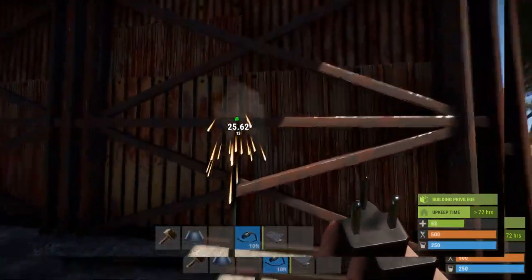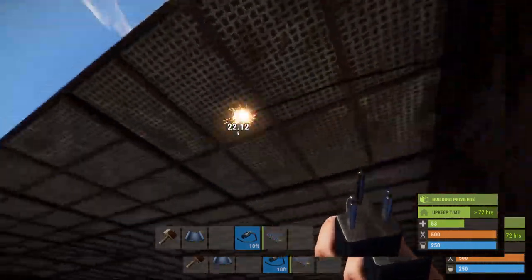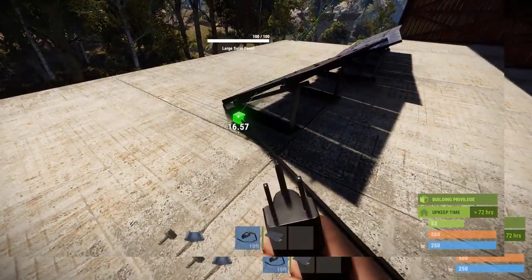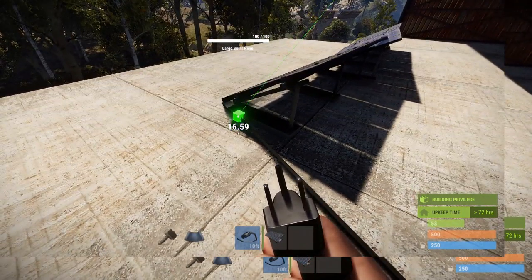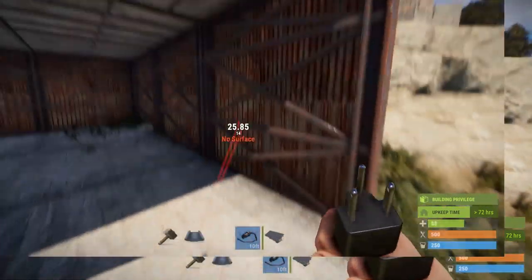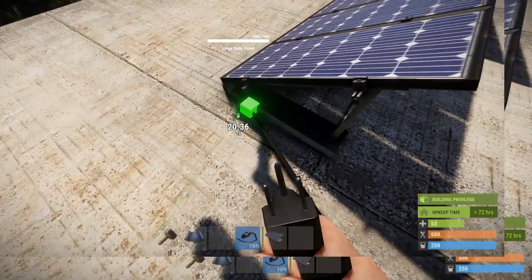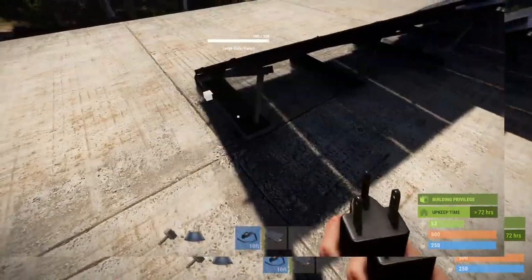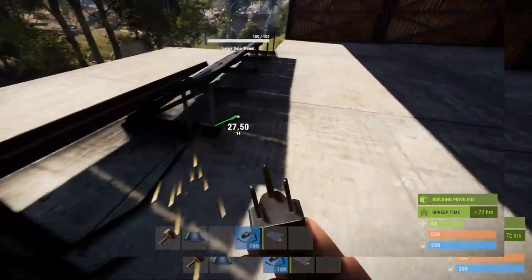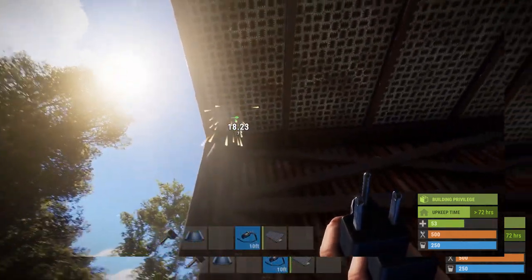All you're going to need to do is just get your wire tool, hover over the light until you see the node which says 'electrical output'. You click on that with the wire and just drag the wire. It doesn't really matter if it's neat - you can walk through the wires. To get rid of the wire, you hover over the node you first started and hold right click on it. There you go, and it's all cleared.